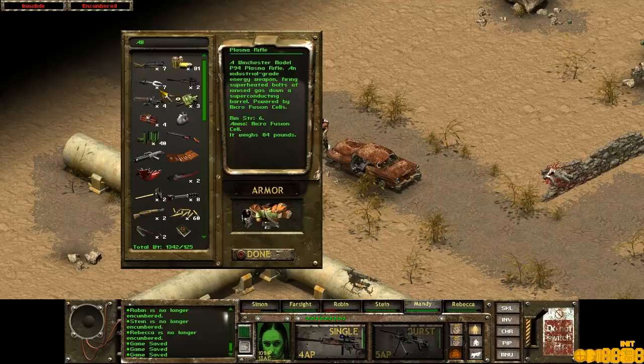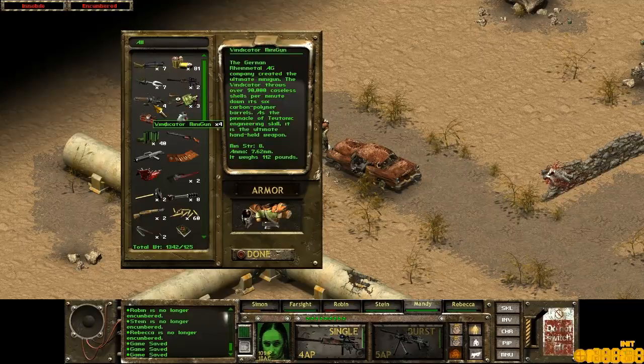We got 7 Plasma Rifles — at least one for each person, that's pretty good. We're going to keep 6 of those. There are 2 extra Sniper Rock Rifles we don't need, and 4 Vindicator Miniguns. I might just hold on to them, though we're never really going to use them. They're quite good but kind of unnecessary given how strong the Sniper Rifle and the S.A.W. are.